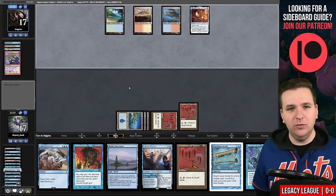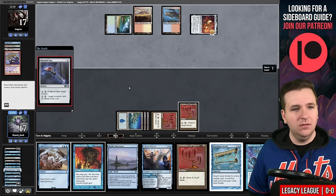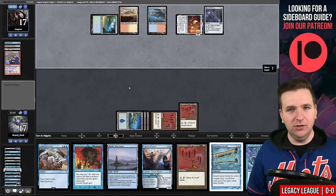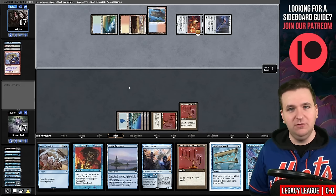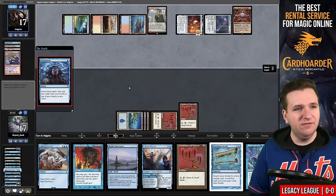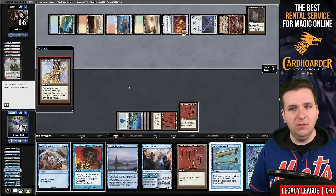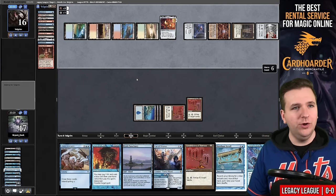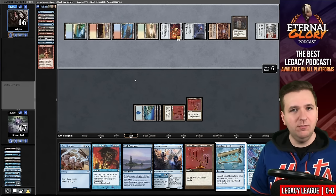I could have not cast the Lorien Revealed, but if you're going to Desire I think you want to increase your storm count as much as possible. They play a Manifold Key — I'm going to allow that to resolve. They will get to draw three cards, but drawing three cards doesn't kill me so I'm letting it go. Mox Opal, Brainstorm, Savannah, Grim Monolith resolves, Lion's Eye Diamond, another Voltaic Key — and now they're going to untap their One Ring, floating four mana. They draw four cards and now untap their Grim Monolith. So they fizzled.